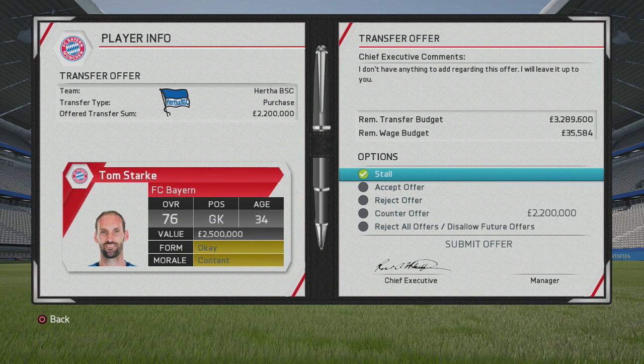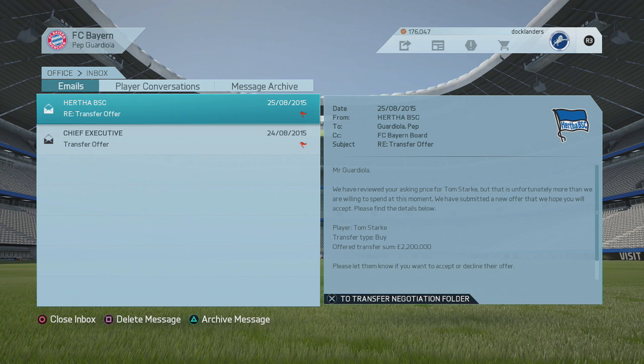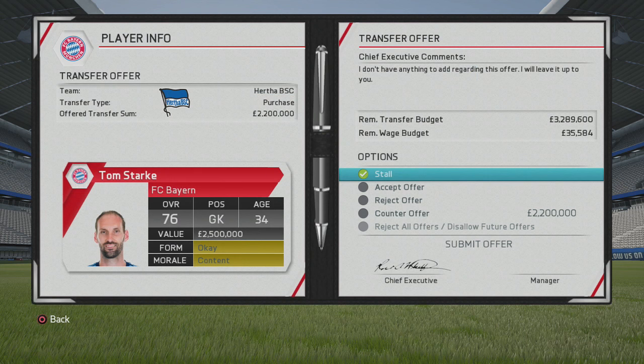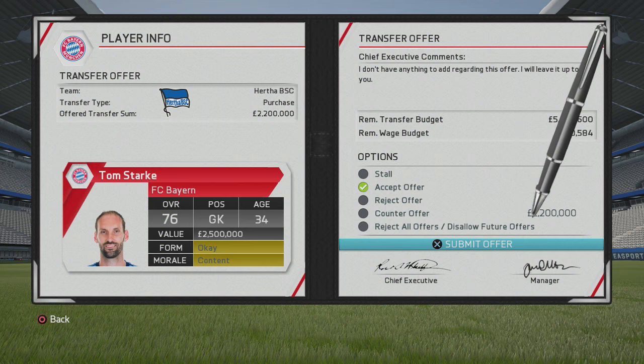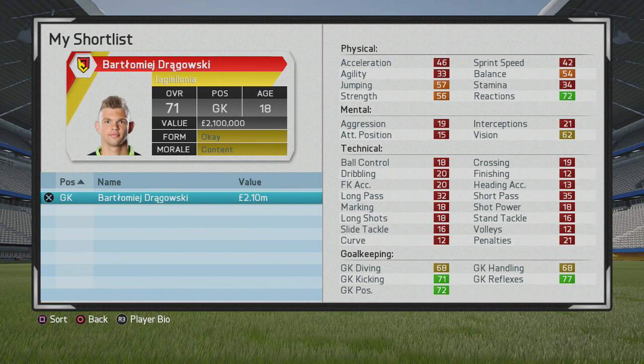For selling players at Bayern, I wouldn't look to sell anyone really other than Tom Starke — 34 years old, 76 overall, a backup goalkeeper on around £50,000 a week in the final year of his contract. You're probably going to release him anyway. We sold him to Hertha Berlin for £2.2 million, freeing up wage space. He's a bit of a waste of wages, so you may as well sell him.